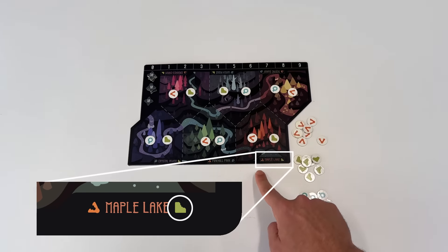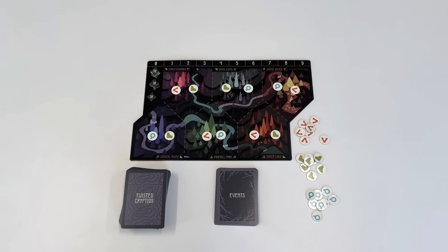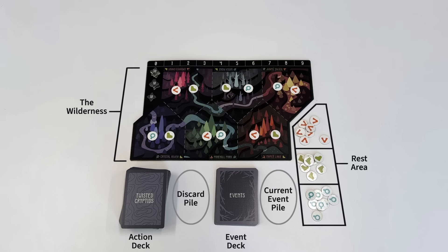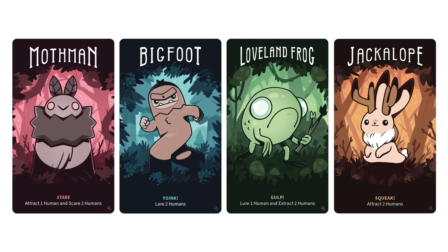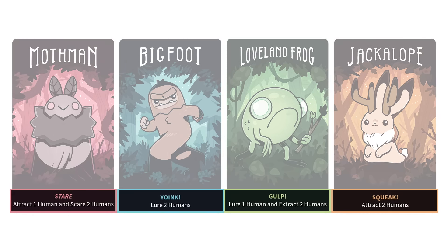Shuffle the event deck and place it next to the board face down with space to flip over the current event when the game starts. You'll also shuffle the action deck and place it face down near the event deck with space next to it for a discard pile. This is the deck from which you'll draw cards that you'll play throughout the game. When you're finished, your setup should look something like this.